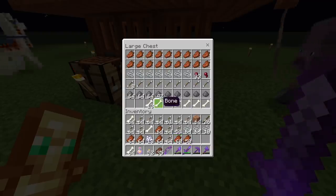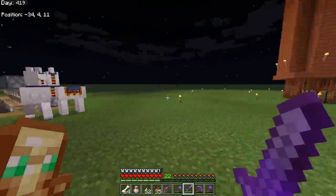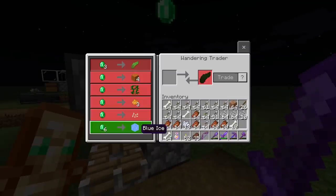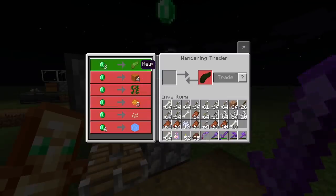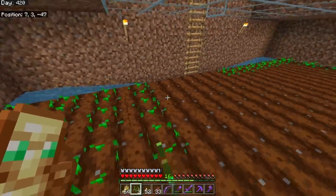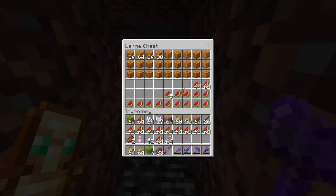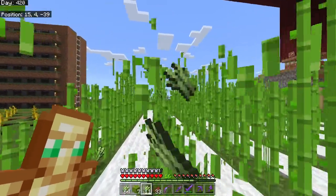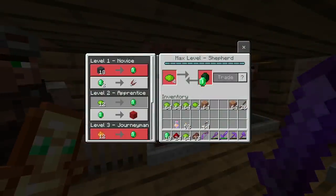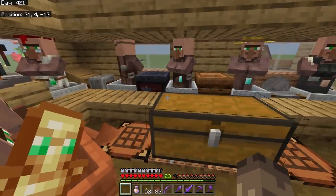I was sorting out items to sell to villagers when I noticed the llama in the background going nuts. There was a wandering trader but he didn't sell anything valuable - just a bit of red sand and blue ice, which I bought anyway. I spotted a raid too. I'm going around farming as usual; we're on day 420 now. I'm still cooking cactus and trading, and I decided to breed a couple of villagers to get some more babies.